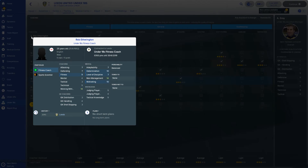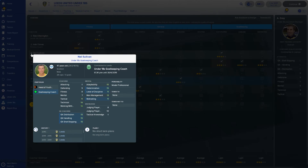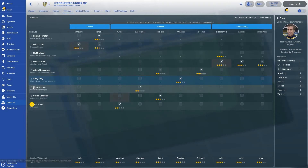Moving on to the under-18s — we've got the under-18s fitness coach Rob Etherington with fitness nine. You'd probably get better than that for the money considering he's on just shy of a grand a week. But then you've got the other end of the scale — Neil Sullivan, the guy who was lobbed from the halfway line by David Beckham and had Paulo Di Canio score that scissor kick past him. Working with youngsters 16 and all the goalkeeper attributes 15 across the board — very, very good coach. Then you've got Andy Gray — Eddie Gray's nephew — who started out at Leeds. Working with youngsters is 14 but everything else is like nine.